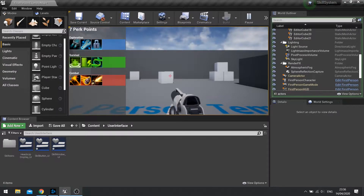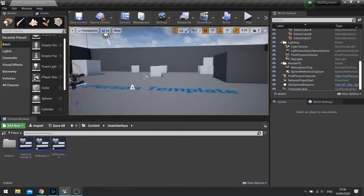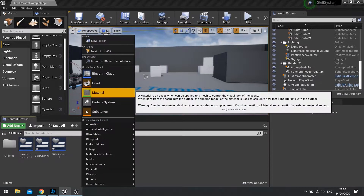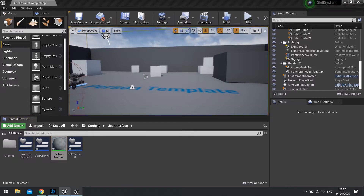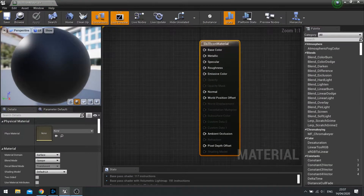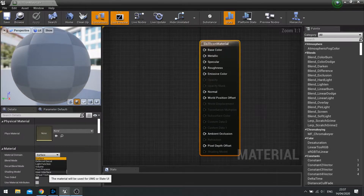Let's go through the process of setting up to make them black and white. To do this we need to make a material rather than just using a simple texture. In my assets folder I'm going to create a new material - we'll call this the skill icon material and open it up. It's quite a simple one. The first thing we're going to do is make it work in the user interface material domain. With it selected, go to the left hand side details panel and change the material domain from surface to user interface.